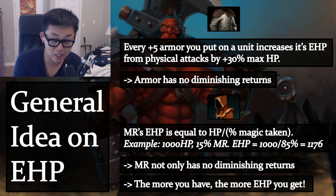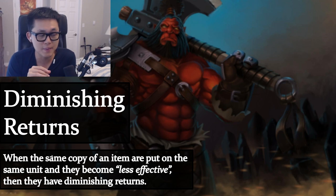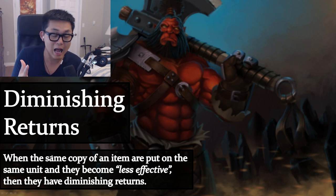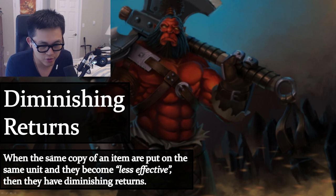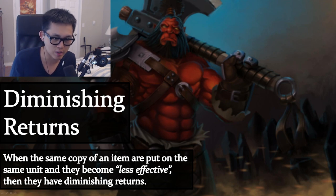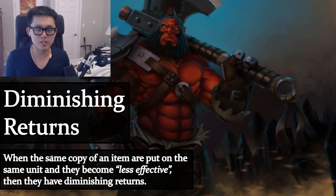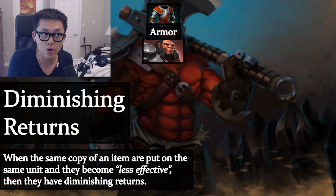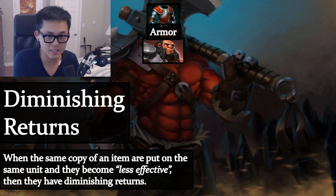Let's actually define diminishing returns. Diminishing returns is when the same copy of an item placed on the same unit becomes less effective each time. Think of it like a mango smoothie: the first one tastes great, the second one less so, and the third one you don't even want. Armor doesn't have this — the first five armor is as effective as the next five armor.